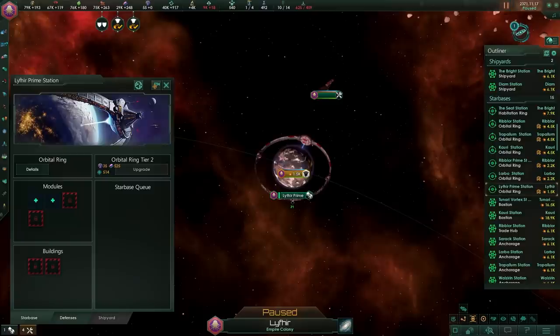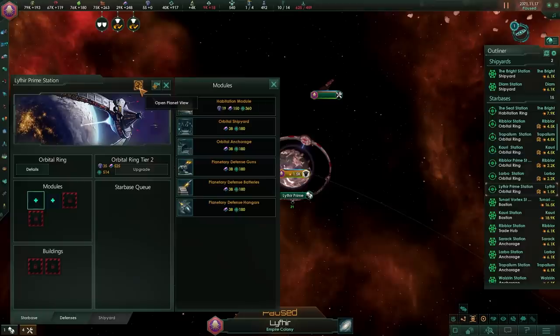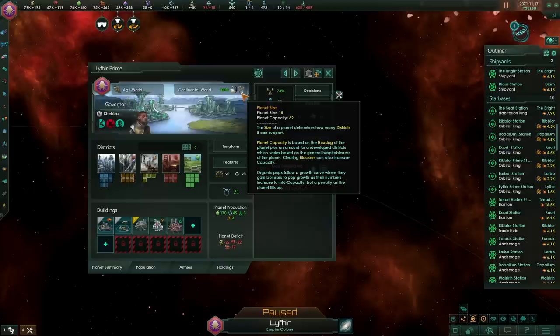Once the first stage is done, you have the option to go into more depth. It functions very similarly to a space station, where you have modules that you can attach to the structure. At Tier 1, the only thing you can really do is add habitation modules, which are very useful because they add additional districts on the planet that apply to any district. This adds up to a plus one in the planet size effectively.